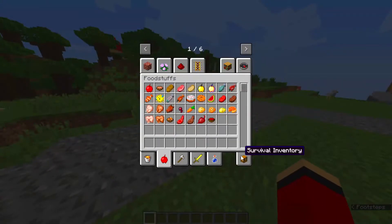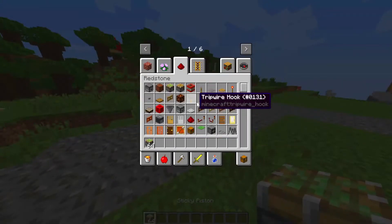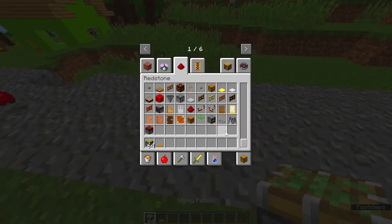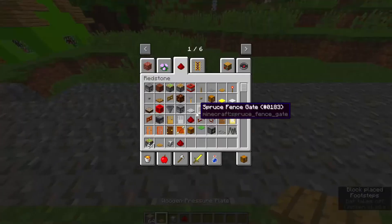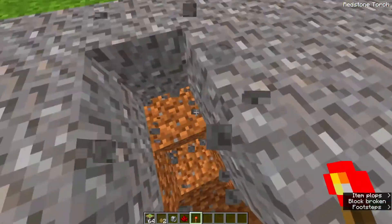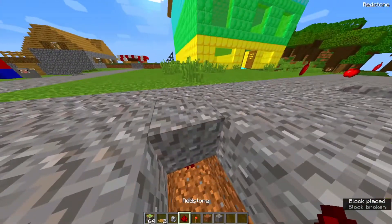Prank two: The floor is magma. There's already a carpet on the ground, which is going to be super useful for helping this prank succeed. First, peel the carpet off. Then, underneath where the carpet used to be, replace the floor with magma blocks. Now just put the carpet back to the way it was, and we're all done.